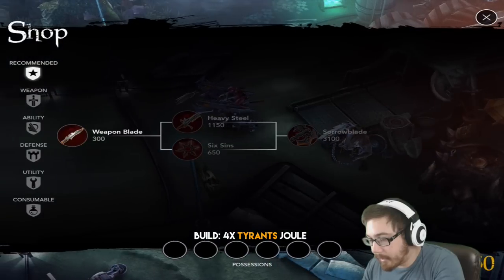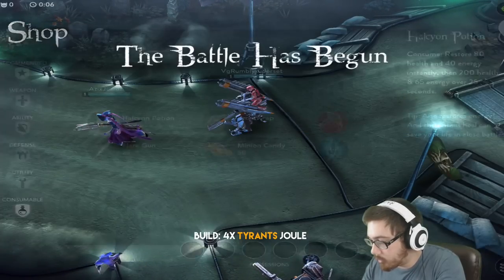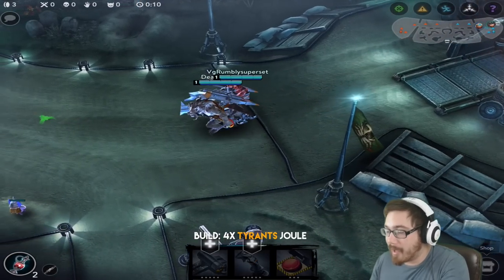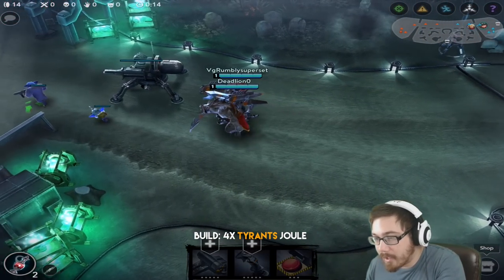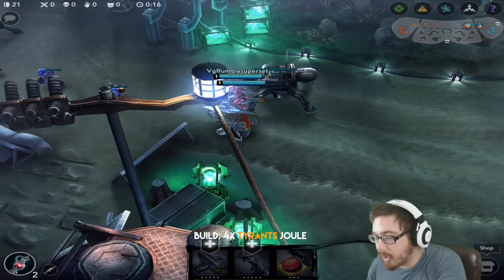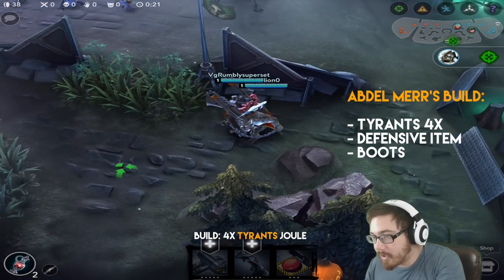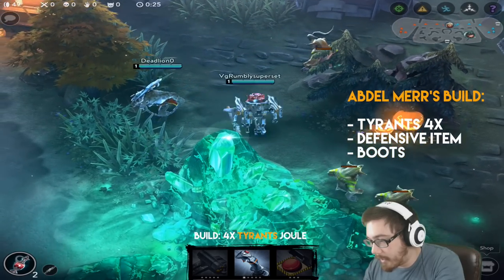Hey guys, RumpusyPasite here, back again playing Joule. This is a player build, so I'm buying an item I don't normally buy in the beginning. I'm going to be doing Abdelmers' build — I'll have it on the right-hand side of the video. The items he wants me to build are basically just four Tyrant's Monocles, a defense item, and boots.